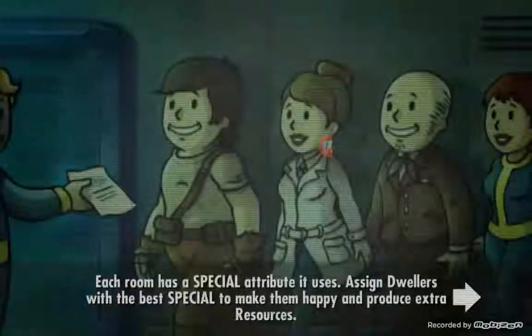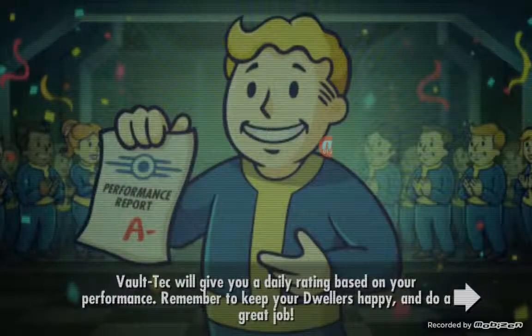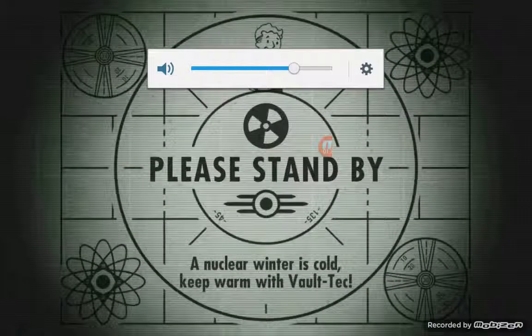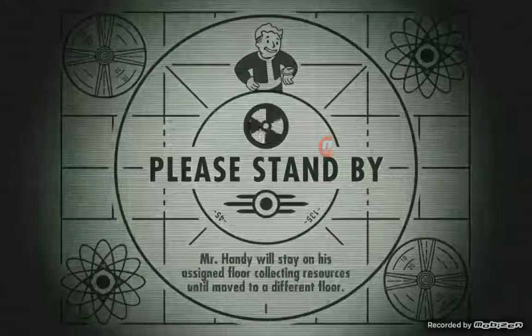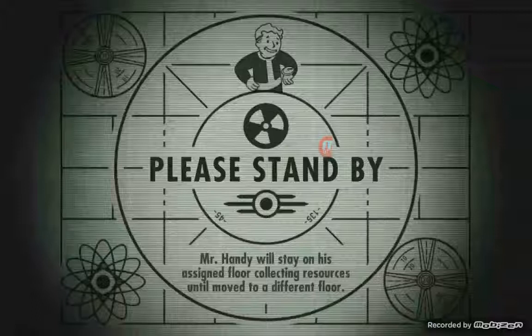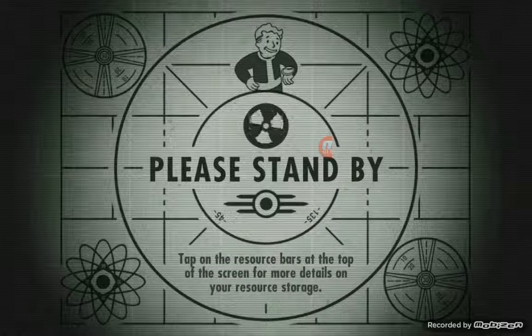Definitely if you're a fan of the game Fallout, you'll be a fan of this game right here. The special characters they have are actually incorporated in the game. Also Mr. Handy, which is a robot that you get sometimes - you can actually buy it with real money. I got lucky on one of the cards and got it for free. This robot's pretty cool - it goes through on each floor, collects your resources for you automatically instead of you having to click click click. You can also send them out to explore for you.